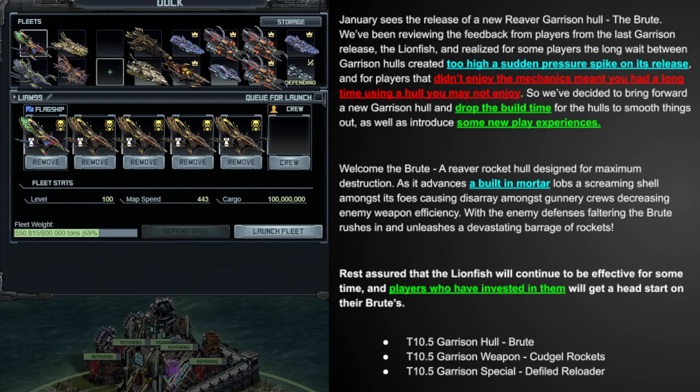Kixai is introducing a new ship, the Brute. What we know is that it is a reefer rocket hole, which sounds pretty interesting, and has some sort of built-in mortar that lobs a screaming shell which reduces enemy weapon efficacy. We don't know if that means accuracy, reload, or something else. This seems like a good move — people didn't like the Lionfish, we're getting a new thing that will be much better. We're actually going to have a rocket ship now, so hopefully those are real rockets and not something like a submarine that only fires when underwater.